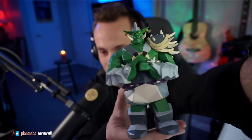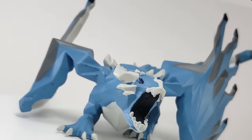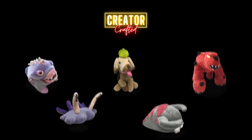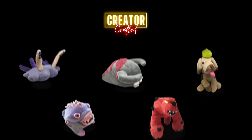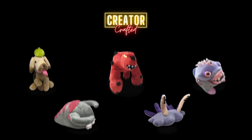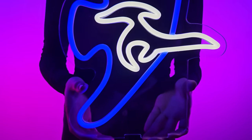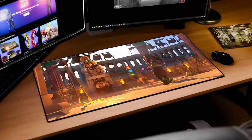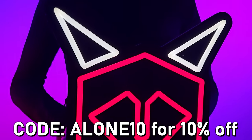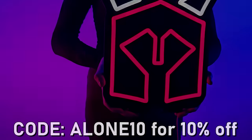CreatorCrafted has recently started working with Crump to introduce RuneScape-themed figurines to their store — my personal favorite being the Jad one. They've also introduced a collection of plushies made by Golden Gnome winner Witchy Crafty. If none of that interests you, they still have their awesome LED light collection and gorgeous mouse mats. All items go on limited stock, so head over to my link in the description and use code ALONE10 to get 10% off site-wide.